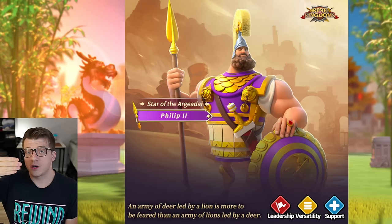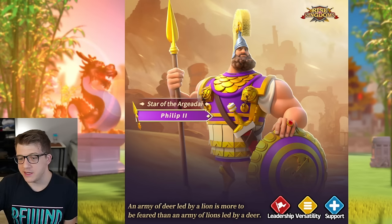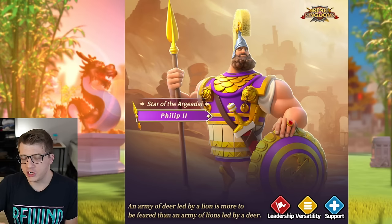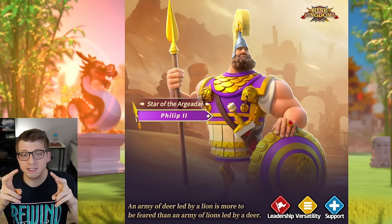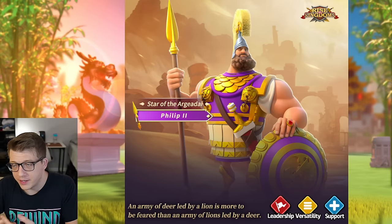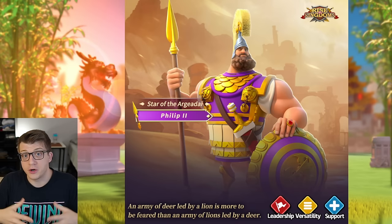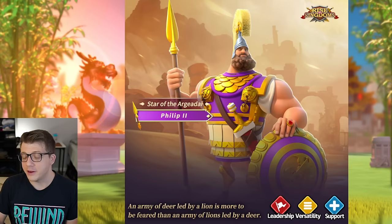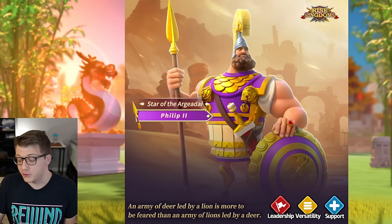Looking back at the last two ranged releases for Engineering, we saw the leadership commander be the Mightiest Governor commander — with Lapu-Lapu and Hera. Here we see the Wheel of Fortune commander is the leadership commander, so either this upcoming release will have two leadership commanders or they're just changing things up. We haven't seen a new Wheel of Fortune open field leadership commander in a very long time.